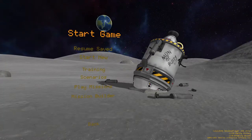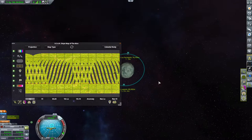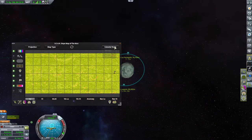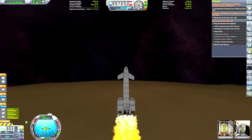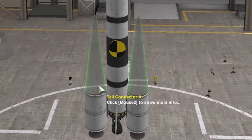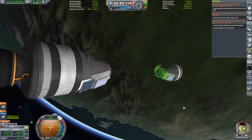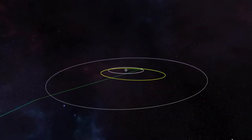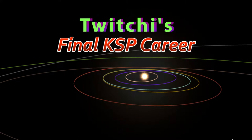Hey guys and welcome back to Kerbal Space Programme! My name is Twitchy and last time we stuck Kerbals on the moon and reached out towards Minmus with our technological grasp. This time I bring you transforming planes, tails used as nose cones, docking without the use of an RCS system, and sending Jeb out of the Kerbal system. Once again my name is Twitchy and welcome to my final career.